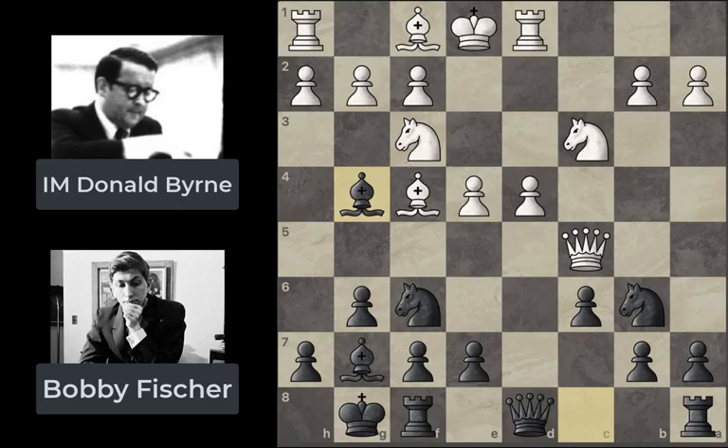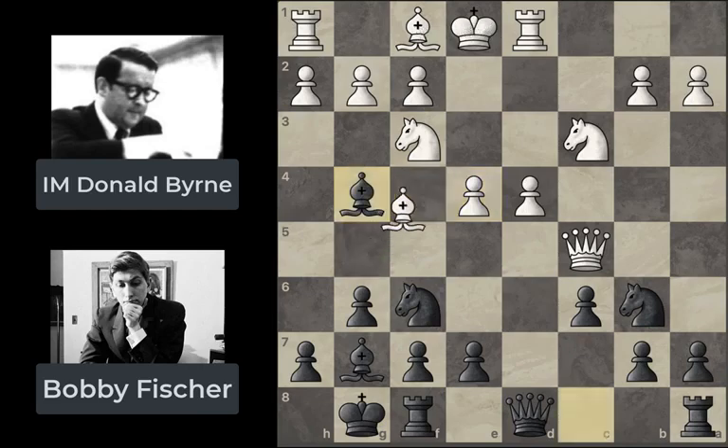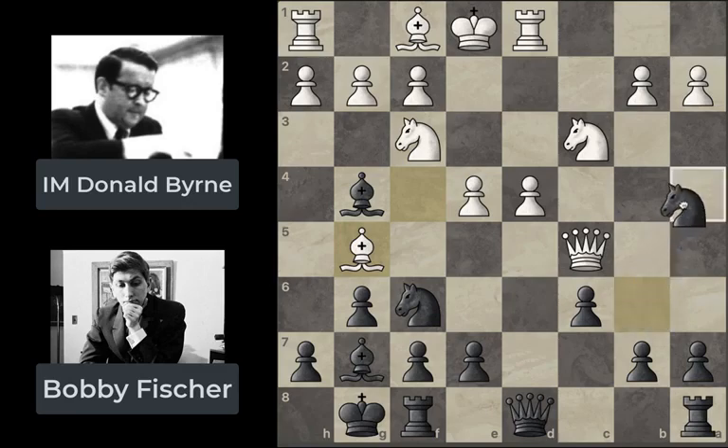White plays bishop g5, a move that's been criticized a lot. The idea is that if the knight were to move, you'd have a nice attack on e7 — but this fundamentally neglects that the white king is now stuck in the center for longer. Ideally white could have played bishop e2, liberating the pin and giving the king a chance to castle. By playing bishop g5 instead, white no longer has the option to get the king to safety, giving Bobby Fischer some nasty opportunities. And the first real punch Fischer strikes is the creative move knight to a4.